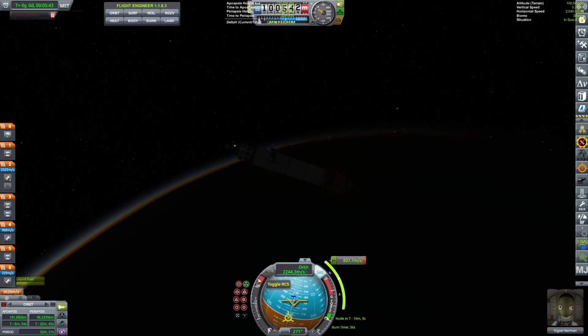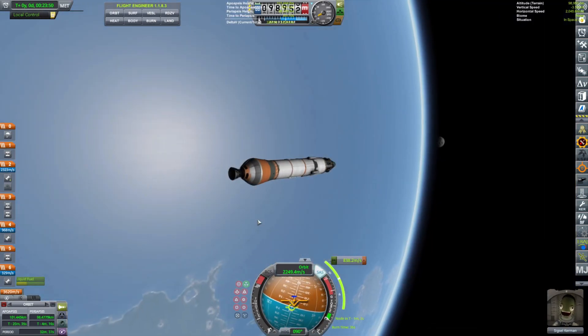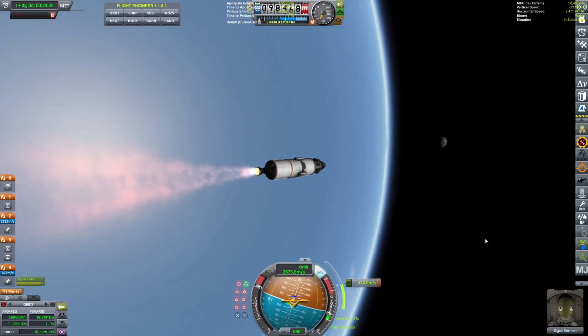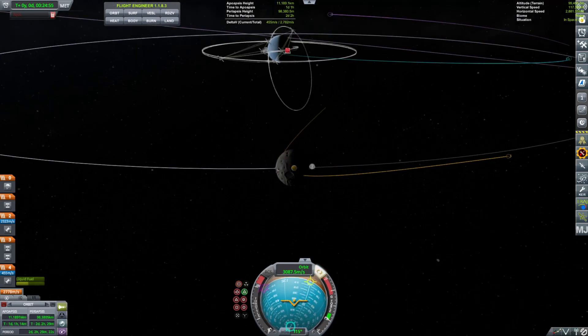I'm just going to call him Sigmund because I can't really see the rest of his name. Anyway, we kind of just launched him into space on a shoddily made rocket. They're like, oh yeah, just recover our friends. And yeah, so we're doing that.